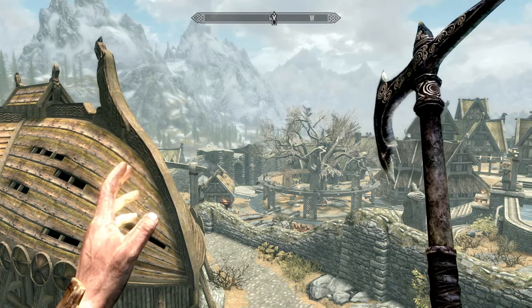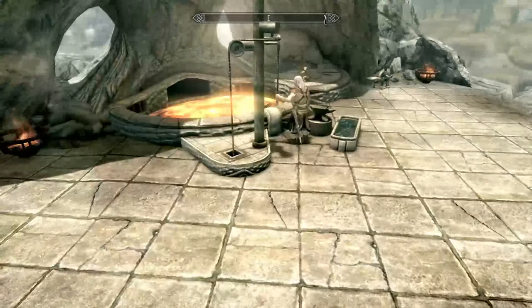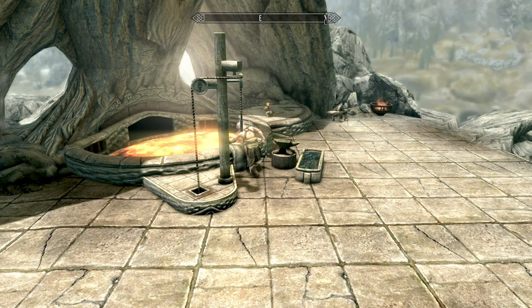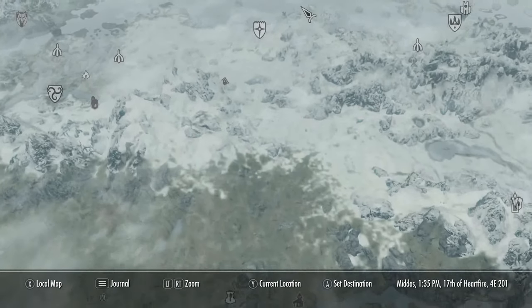To summarize Method 1: get under Whiterun — I have plenty of videos on this — go down to Eorlund's inventory chest, take everything from it, stockpile a bunch of stuff, and then sell it back to him. That's pretty much the gist of it. Now for the next method, we're going to go up to Dawnstar.